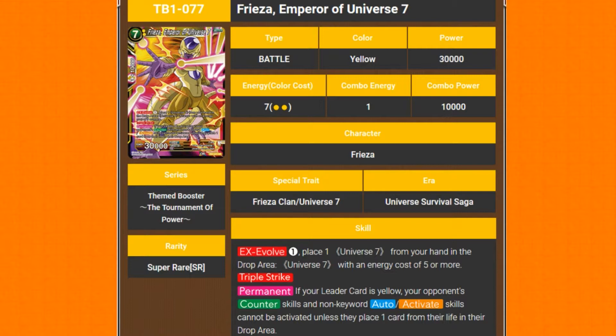Triple strike — just horrible. The fact that it has triple strike as well, and the opponent is on the free life cost. So you swing with triple strike, and they have to choose: do they want to activate their negate? They take a life anyway. If they want to activate their super combos — it's an auto skill — if they don't want to pay for the counter, they have to pay for the super combo to reduce the amount of damage they're taking.